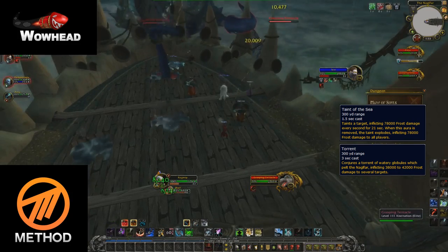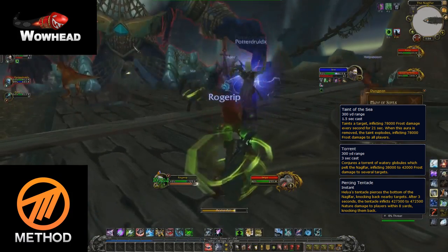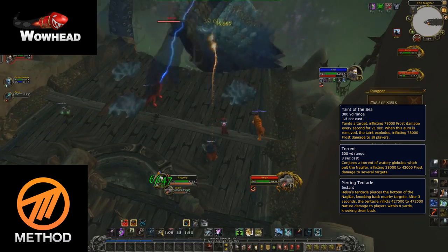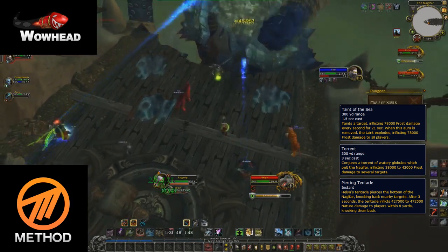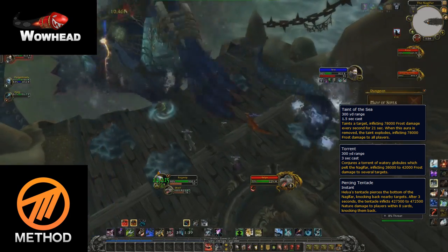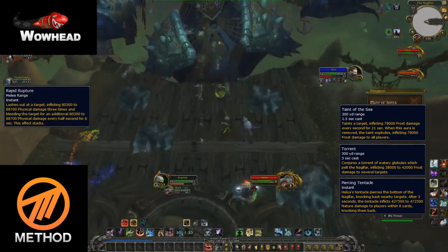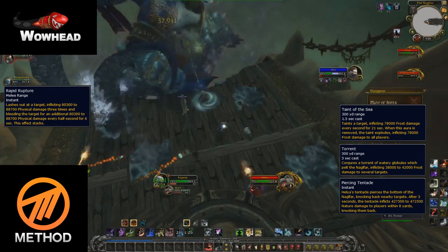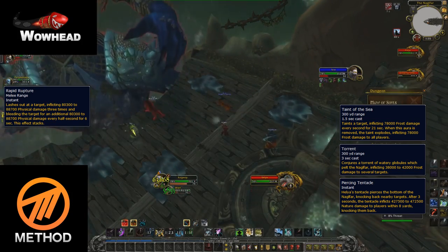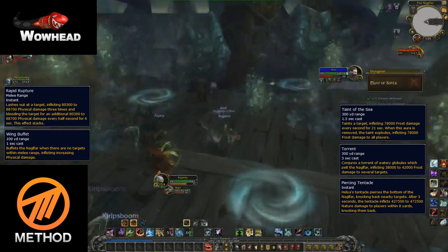Eventually you'll reach 50% and the second phase begins. In the second phase you'll face off against tentacles. Piercing Tentacle pierces through the ship dealing random damage to a random player for three seconds, then goes down and reappears after three seconds doing the same thing before vanishing — but be careful because it leaves a hole in the ship you can fall into, dealing significant damage. The second type is Destructive Tentacle — these are the tentacles you need to kill to damage the boss. They cast a debuff on a random player that hits three times and then leaves a bleed; this affects tanks so kill them as fast as possible. The tank will also need to stay in melee range of the boss so she doesn't start casting Winged Buffet, which increases physical damage taken. After that you get into phase three and shortly after the boss dies.